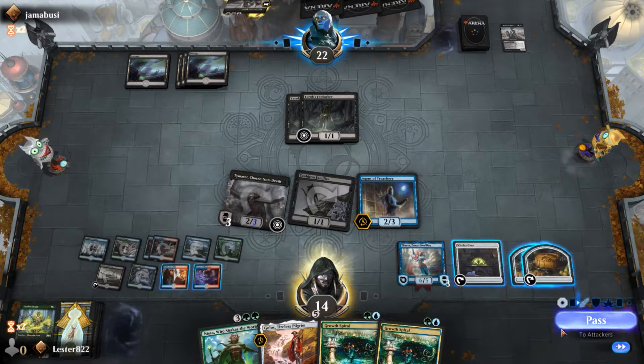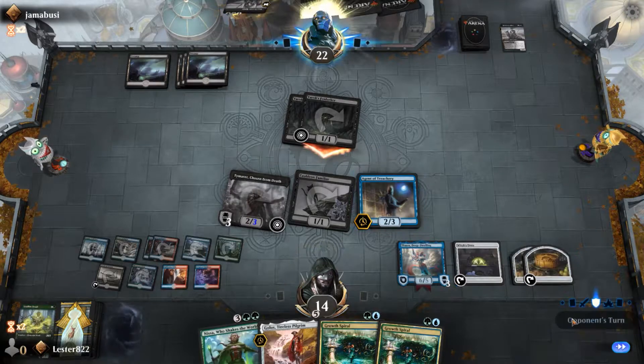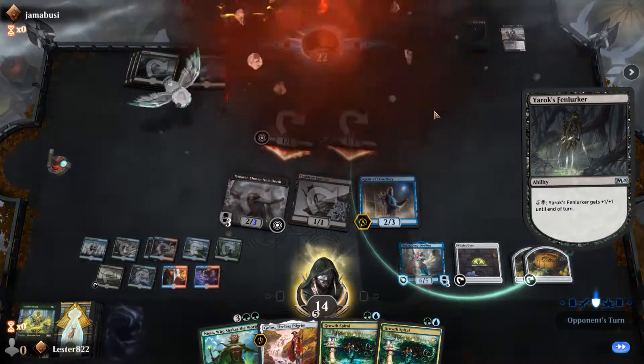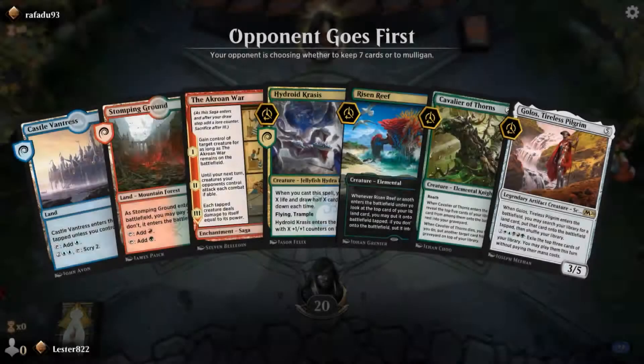At this point I'm going to win the game if he can't remove Agent of Treachery. Agent of Treachery now draws me 3 cards each turn because I own Temurit, the Oven, and the Cat — so that's crazy. He concedes, realizing that every turn I'm just going to steal stuff from him. That's pretty much how the deck works.